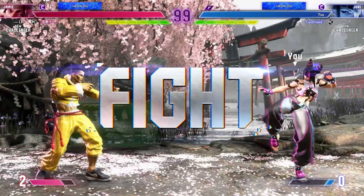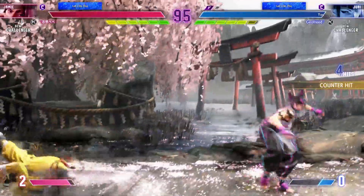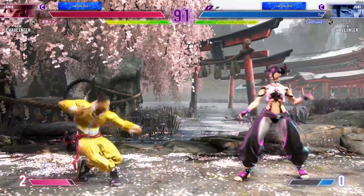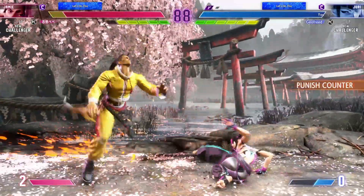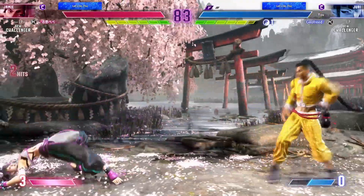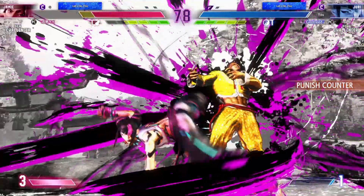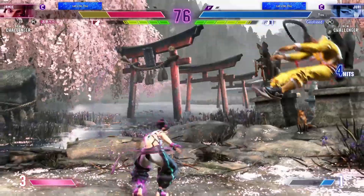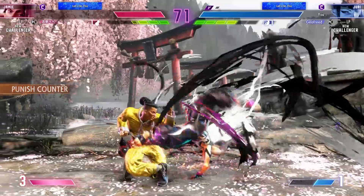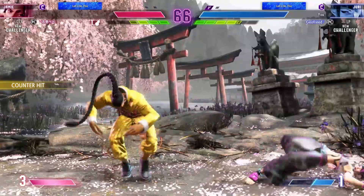Round two. Fight. It looks like they're waiting to see what the opponent wants to do first. Both fighters are looking for a way to get in, but there's still time to feel out the situation. Player one will want to take advantage of their meter lead while they have it. Knock down — goes for the jump in. Side switch in the corner. Player two holding onto that corner advantage.